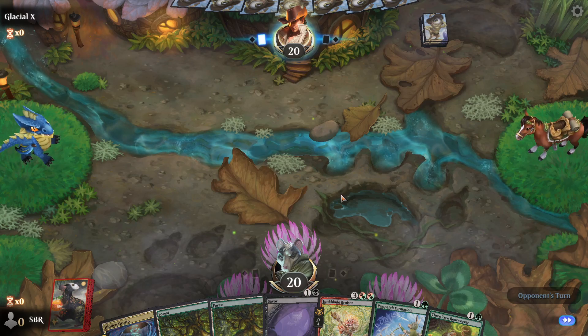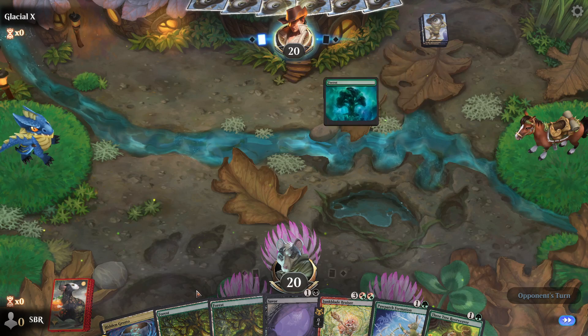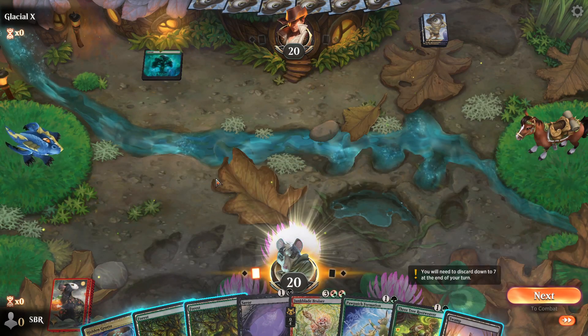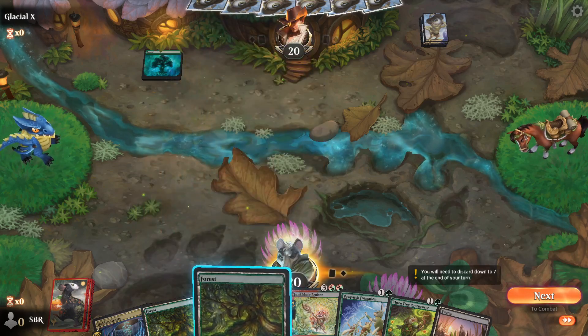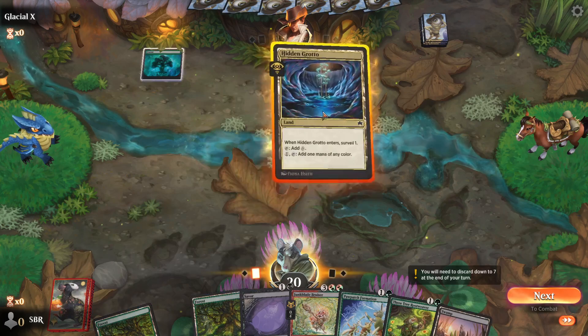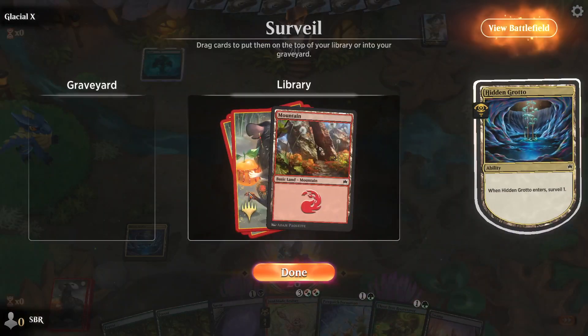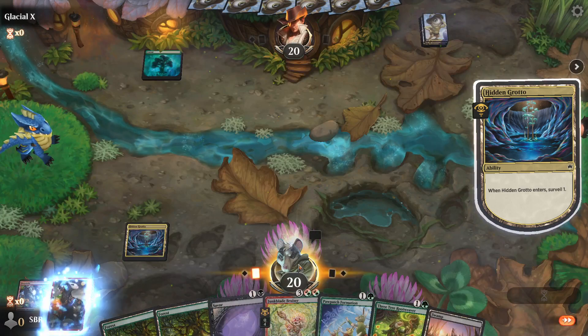I don't want to play that turn one, right? I think I run out the forest first — depends on what I draw. Okay, never mind. That's great magic. Now do I run it out because I don't want to draw more land? Guess that's fine. Sure, you don't want to draw more land — yeah, we can handle that.